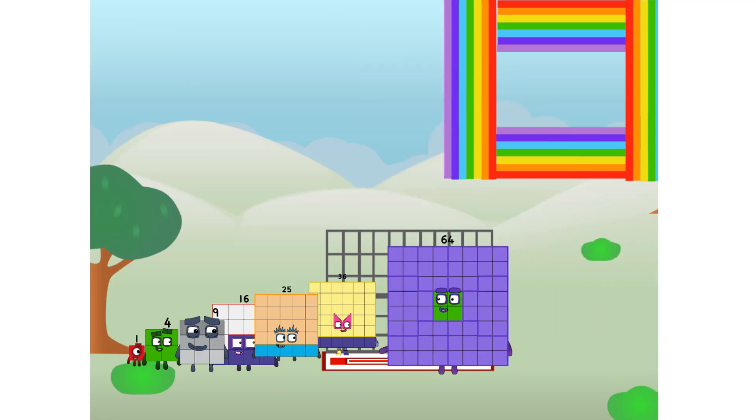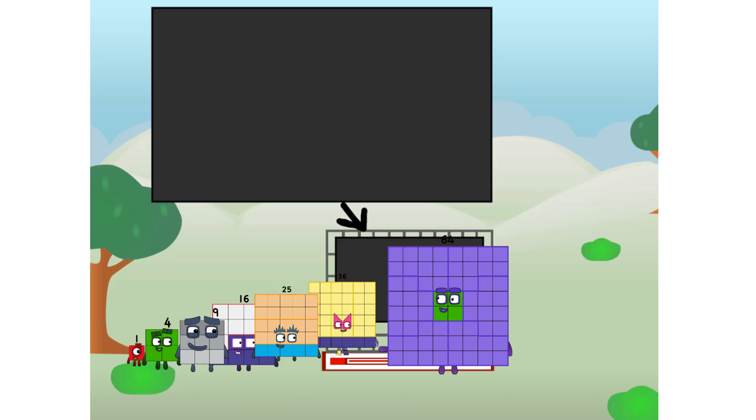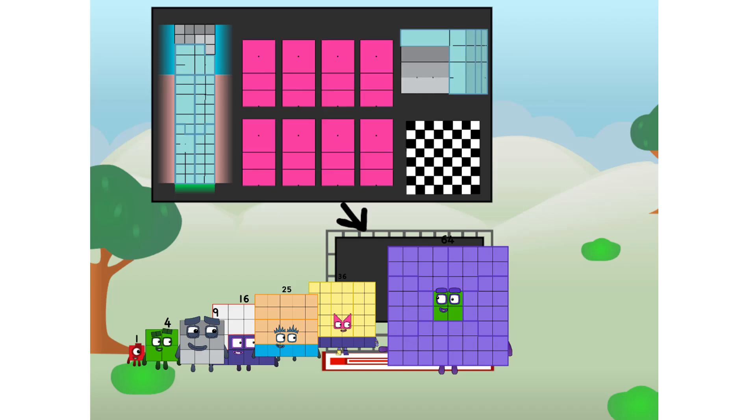There you are. This way. I've got so much to show you. I am 64, and I can be a strong square — not a sad or hurt chess board. A super rectangle. 8 octoblocks. Or even a super cube.